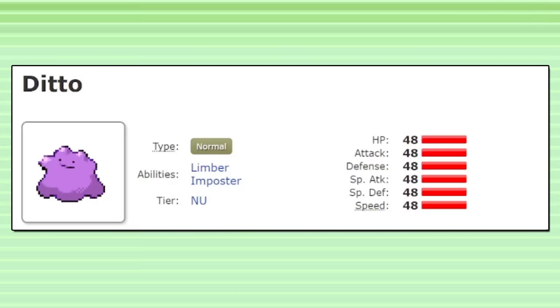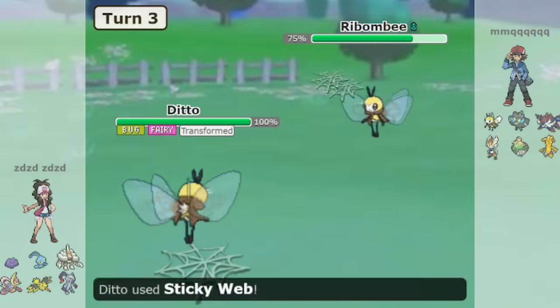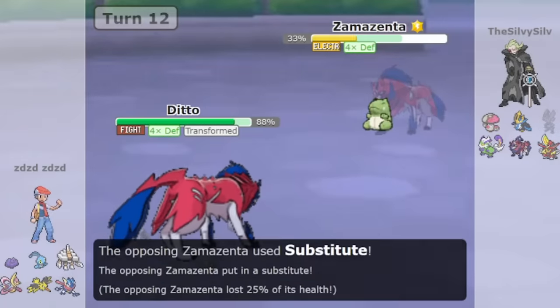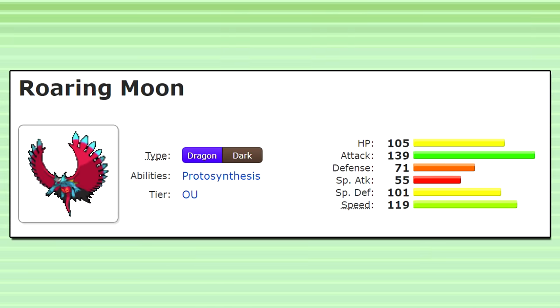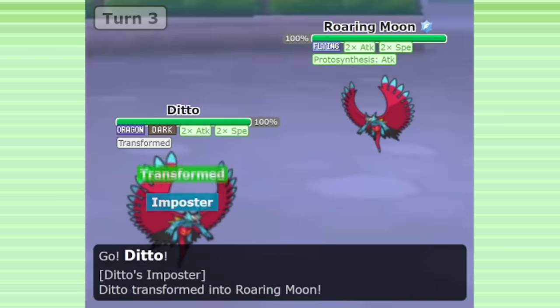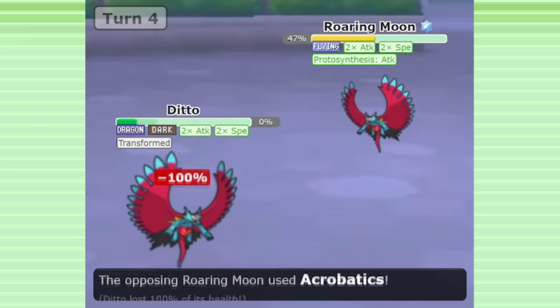Ditto is a pretty smart choice in the current Gen 9 OU metagame — it covers multiple common matchups, helps out in crucial interactions, and gets a lot of value in a metagame full of powerful boost sweepers. In the majority of games, Ditto will find a way to be useful. Ditto does have its shortcomings though. This Pokemon is not very effective at answering Roaring Moon. Ditto is unable to copy stat boosts that come from Booster Energy, and it also won't do very much damage with Acrobatics since it has a Choice Scarf equipped. So even though you outrun Roaring Moon, it's hard to actually eliminate it with weak Acrobatics, while it can eliminate you pretty easily.